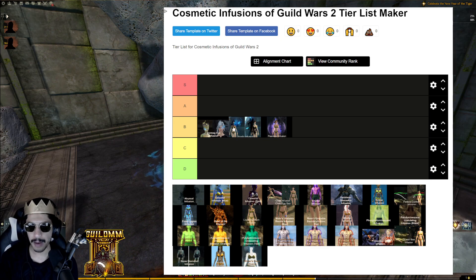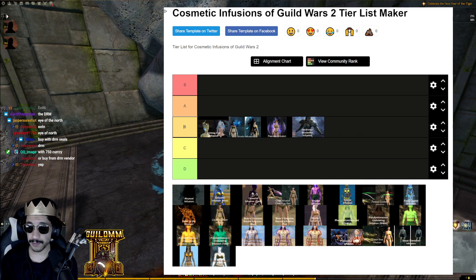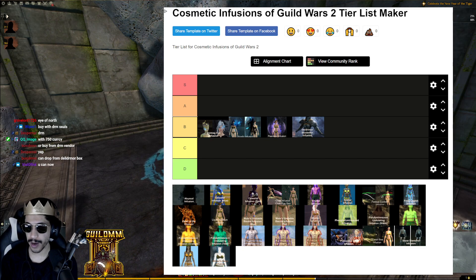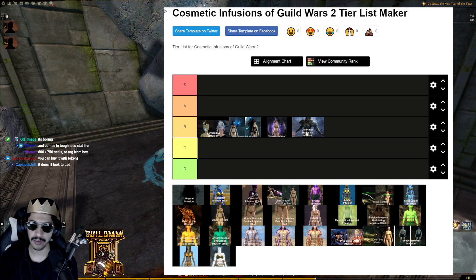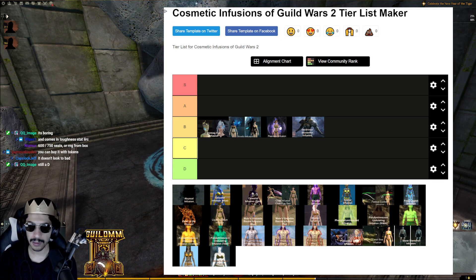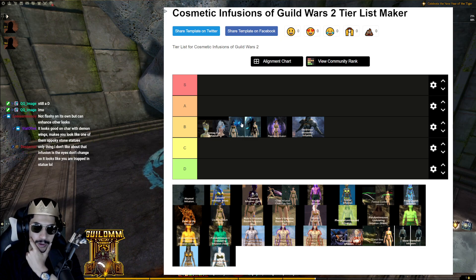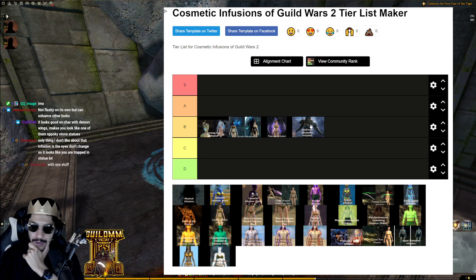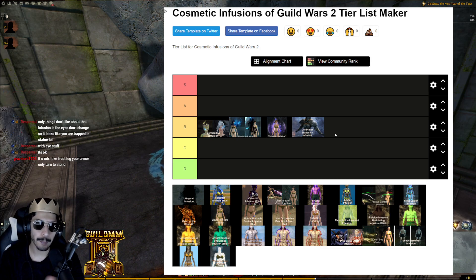Now Deldrimor Stone Skin Infusion — it's not too bad. You can mix it with Jormag Eye or Primordus Eye. Peerless wouldn't look great with it. It's a dark gray color that pops. But does it mix with enough things to warrant B tier? I don't think it does — it only has maybe two or three infusions that work well with it. This might be the first D tier.